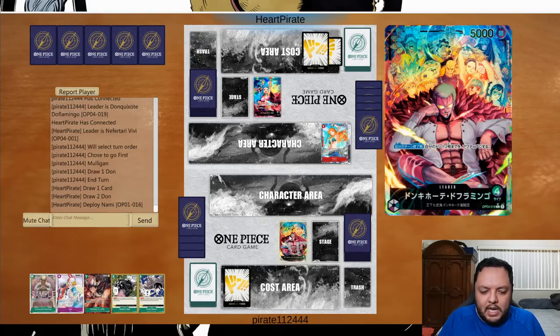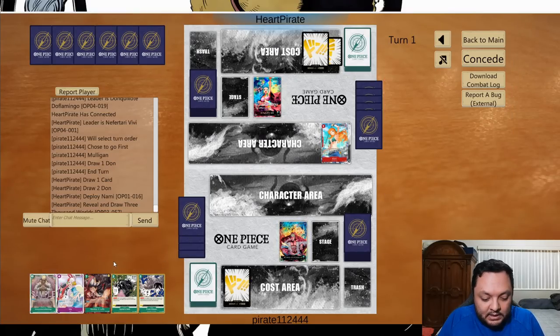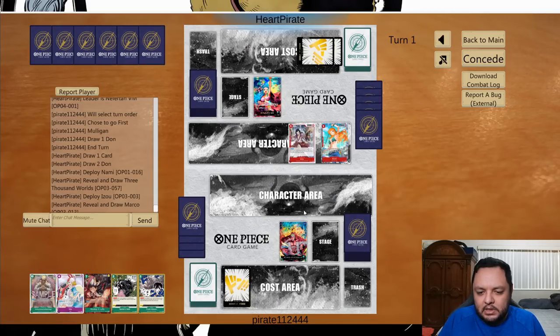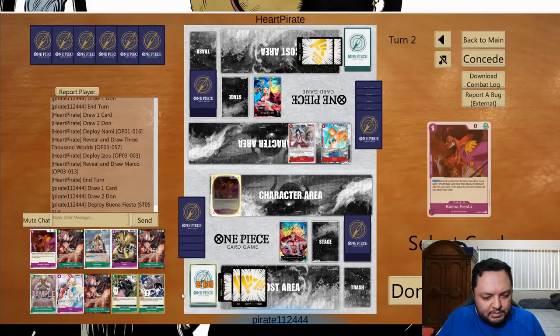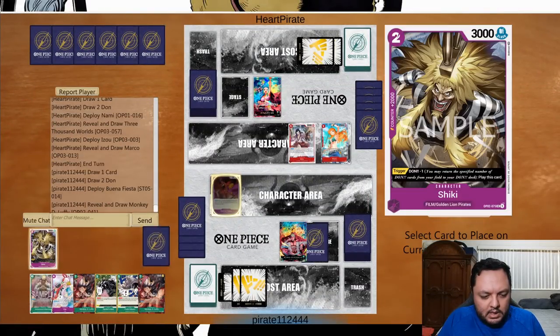I'm going to end my turn here. BB cannot attack so we're okay on that end. You can also make them go first against BB because they cannot attack the first turn and have to use two energy to do anything — so they have fewer cards and less value. If we didn't draw Nami then we don't have anything to do this turn anyway. Things you learn as you're getting into the new format.